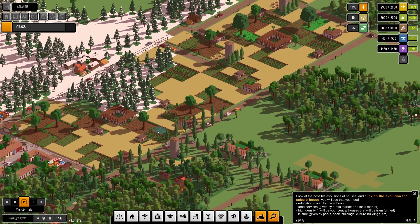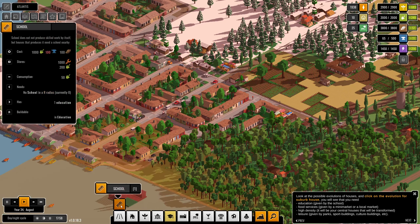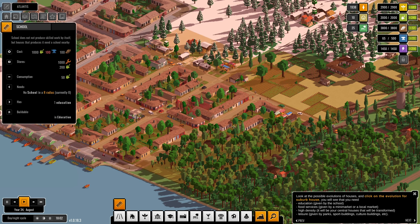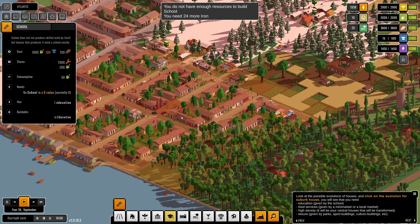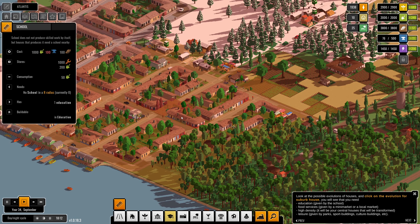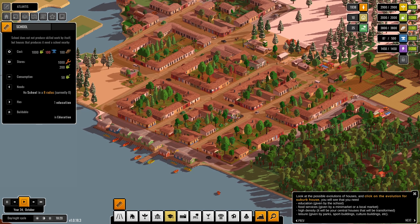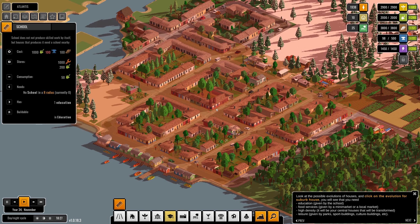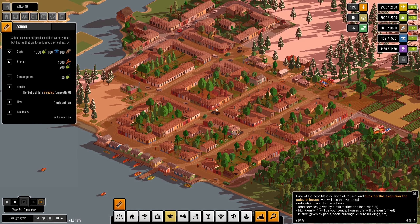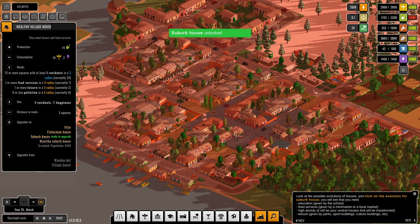To get suburb houses, we need one school and 1,800 population. School is over here and has a pretty good reach — one over here might be enough. But we need more iron so we need to wait. How much iron do we need? 100 — that's quite a lot. I'll build the school right here even though some houses will miss it; the majority in the middle will upgrade. And they are all upgrading — look at that, lovely!